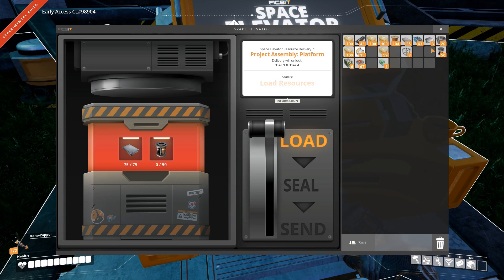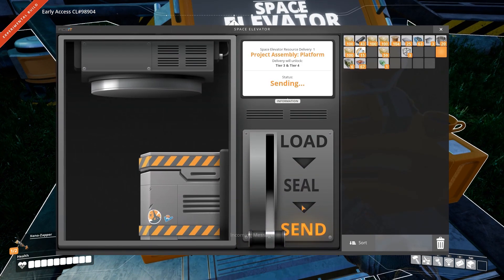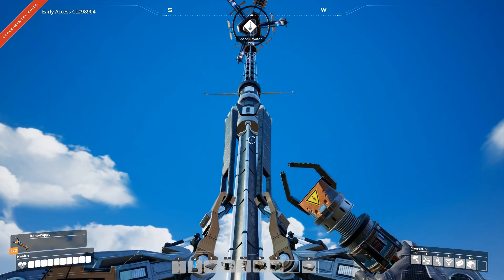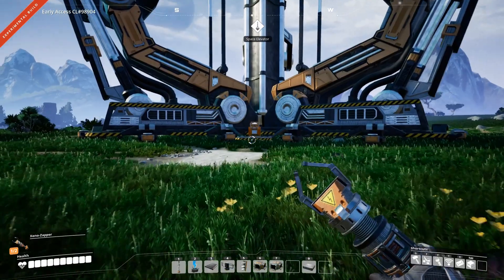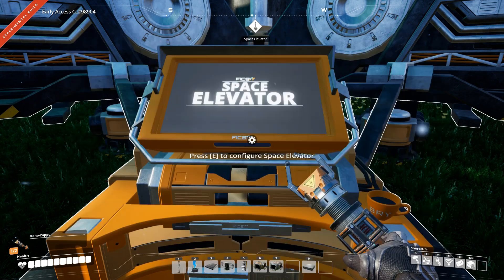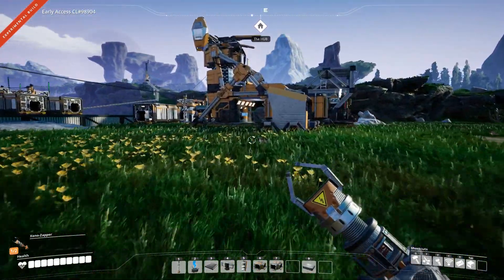So we need 75 reinforced iron plates and 50 rotors. Let's seal this — that's really loud on my ears — and send this off. Now let's look at this. Boom, off it goes! Awesome, so now we sent that off. Yeah, the next delivery is 150 motors and 500 modular frames. Sounds like a lot, but with automation that's not going to be too terrible, actually.